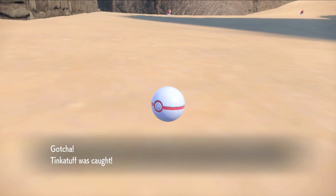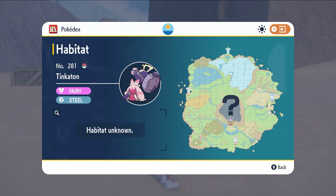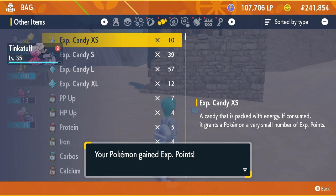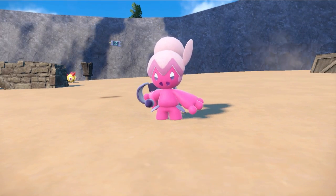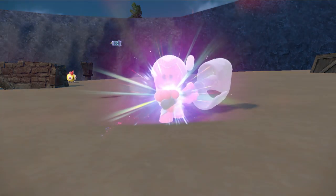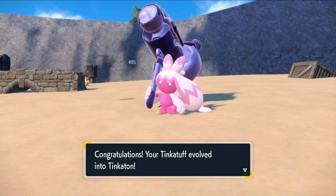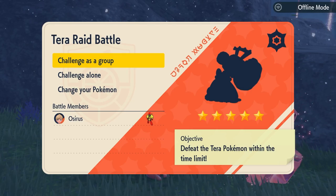That's two down and one to go. Tinkerton is the final evolution for this Fairy and Steel type. Unfortunately this Pokémon is not available to catch anywhere in the wild, so the only way to obtain it is by evolving your Tinkertuff at level 38 into Tinkerton. Once it hits level 38, you will see it evolve into its final form. However, although Tinkerton isn't available in the wild, in the post game you will have access to five and six star raids where you can catch Tinkerton.